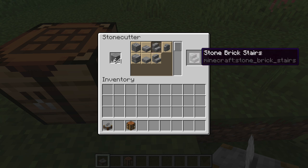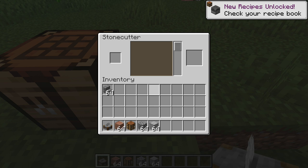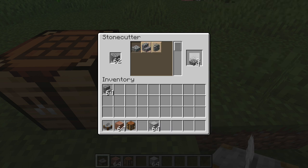That includes multiple steps, like making stone brick stairs out of just stone, and it also makes one stair block from one stone block, which is more efficient than crafting it in a crafting table. Note that crafting all the blocks is still available in the crafting table — the stone cutter simply provides a new alternative.